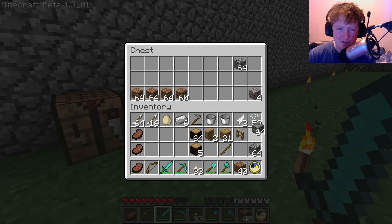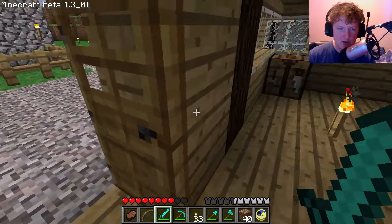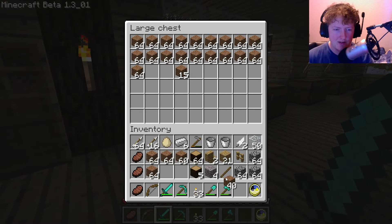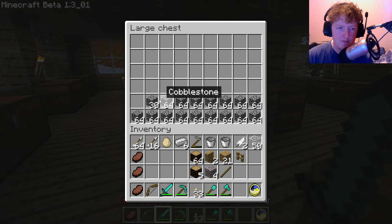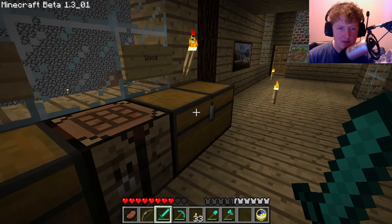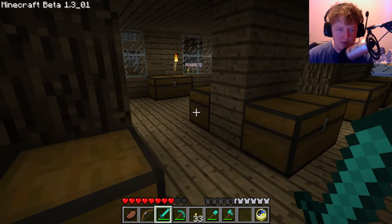Lots of stuff here that I need to put away. It's going to become night time pretty soon, so we need to be very careful. Let's drag this back in and put this back in the house. So we've got the sugar cane. There's still a fair bit of cobblestone. We'll get four pieces of gravel. And then we've got lots of wood and lots of tools. Just mostly putting stuff away at the moment - it's just how it goes.